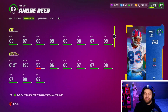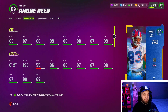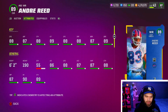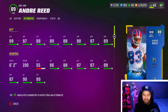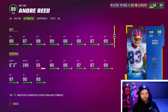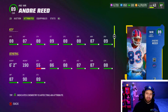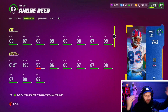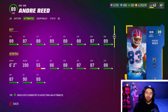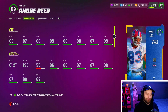At number two we have Andre Reed, and I wasn't lying when I said he and Justin Jefferson are basically the same card — both 88 speed. Andre Reed does have more 88s across the board, and the reason I put him over Jefferson is he's literally just one inch taller. You need multiple wide receivers anyway, so having both doesn't hurt. Andre Reed is more expensive, but I'm still taking him — he's definitely the better wide receiver.